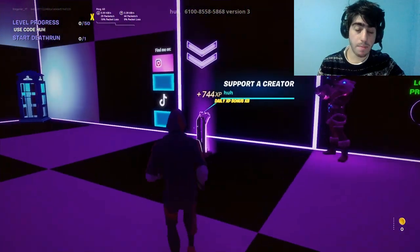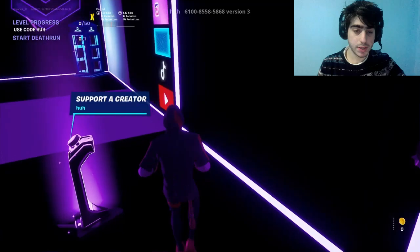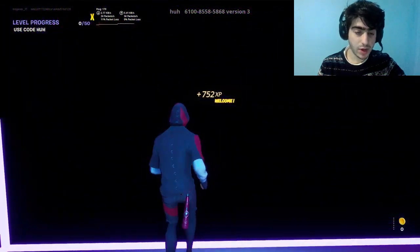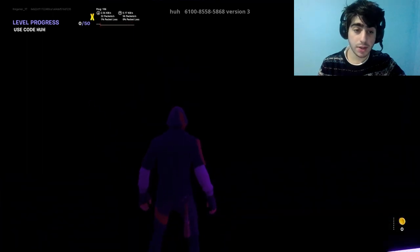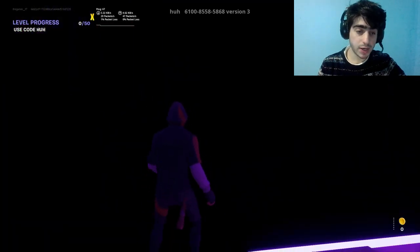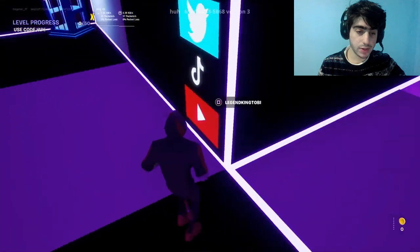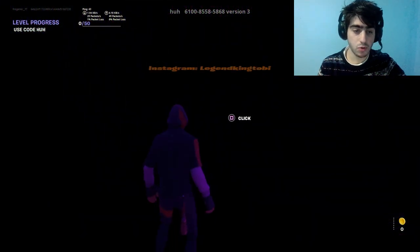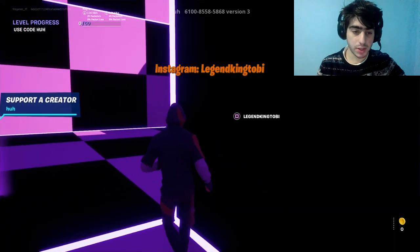Once the game starts, make your way over to this character. Press start, then come over here and there should be a click button. If you guys are not seeing it, all you have to do is go to the left side where you can find the map owner's socials like Instagram and Twitter. Just press any of these things and it will click. So just press on the click button.